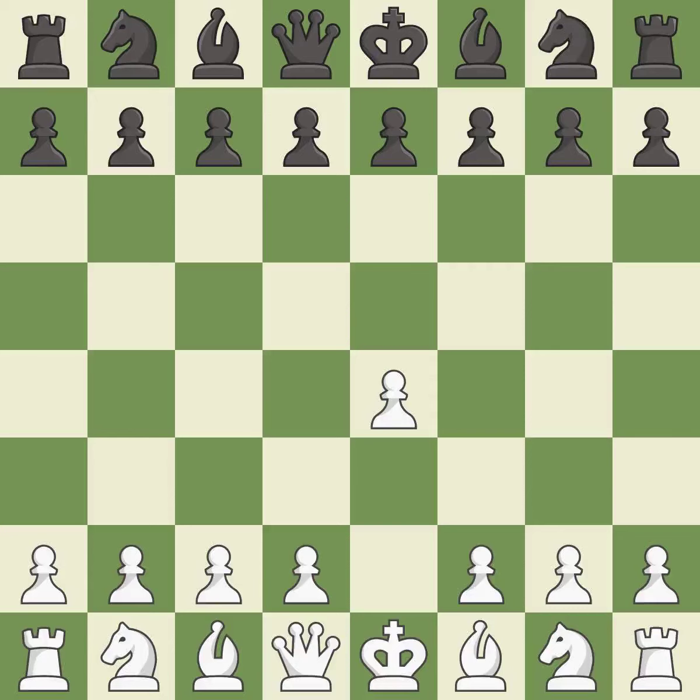Opening with the king's pawn controls the center and opens up the light-squared bishop and queen, often leading to sharp games. The French Defense prepares for d5, but blocks in the light-squared bishop in exchange for a strong center and counter-attacking chances.